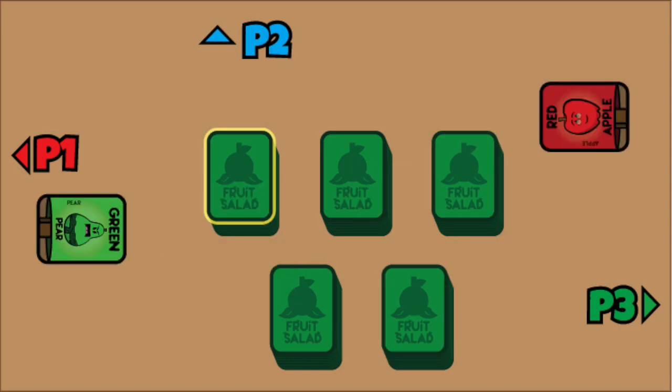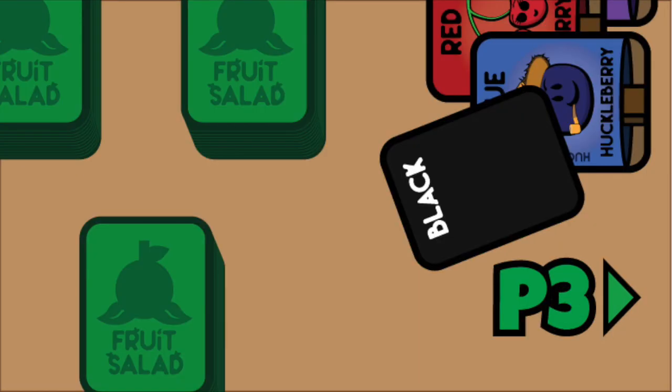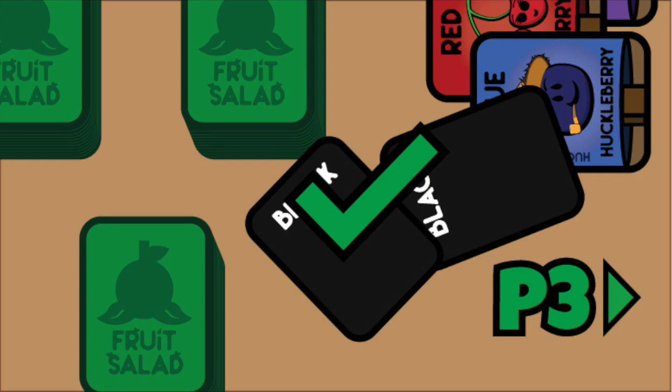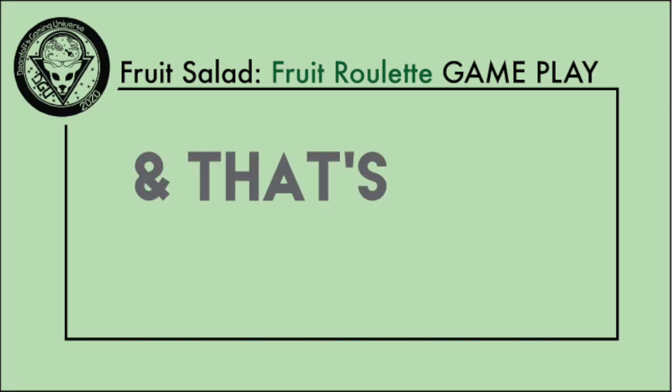Any card that is not a black card is fine. Once a player draws a black card, they have one chance for redemption. On their next turn, if they draw another black card, they can remain in the game. Otherwise, they are out for the rest of the game. And that's how it's played.